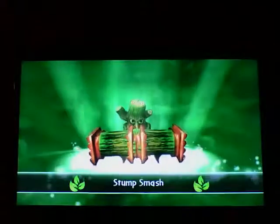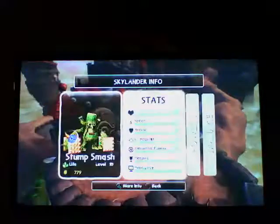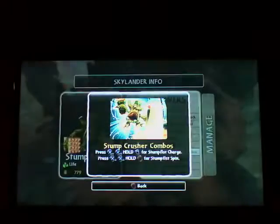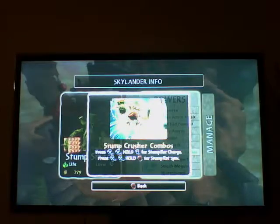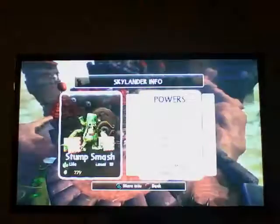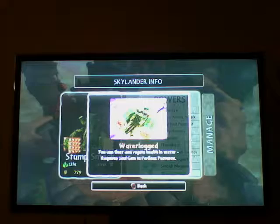Why does this keep happening? I just chose the pack for the stronger hammer attacks. Here we have Stump Crusher Combos, Acorn Croquette, Smash Mega Nuts, and I'll show you after the video is over.